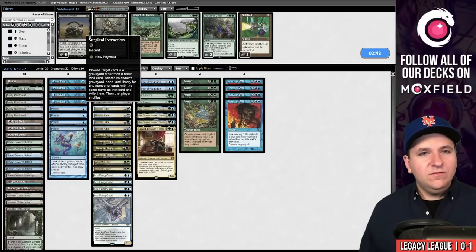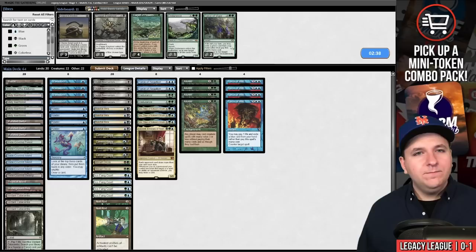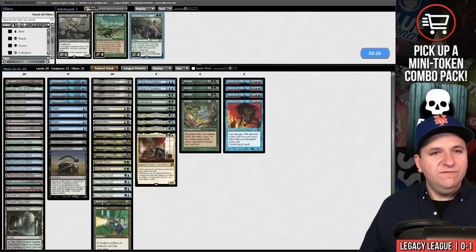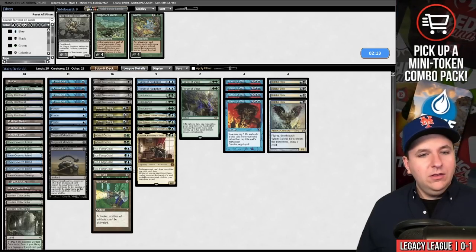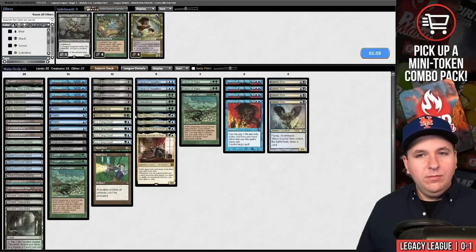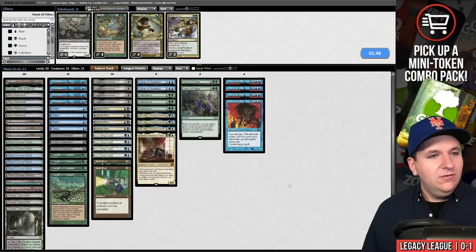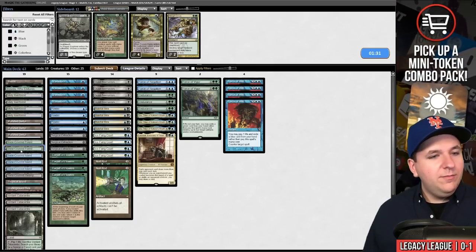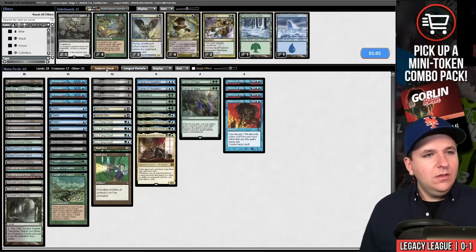I'm pretty sure we want the Forces. Carpet's actually pretty good against Storm just because they're such a slow storm deck — Null Rod is okay, I like Endurance. I think we just want to become a control deck. Do we take out all of the combo? Take out the Alarens, maybe bring in Carpets, take out Cavern Harpy. I could board out some lands since we're boarding in four Carpet of Flowers — also I'll draw a million lands anyway. Board out a basic forest and a basic island, then board out two Baleful Strix. Keep the Ice Fang Coatls for green count. Maybe Carpet's also not good if I'm boarding out Aluren, which I didn't consider.